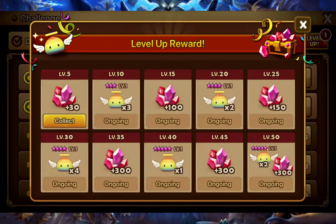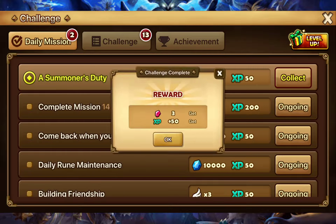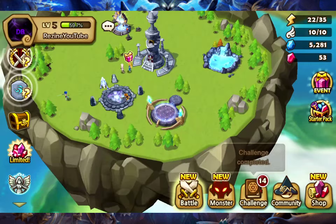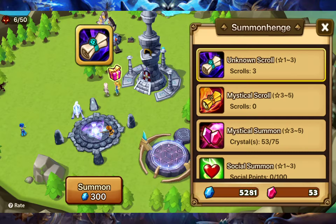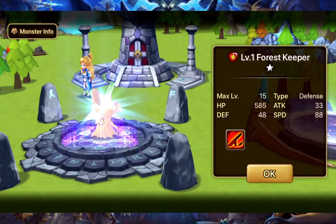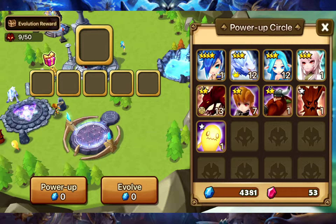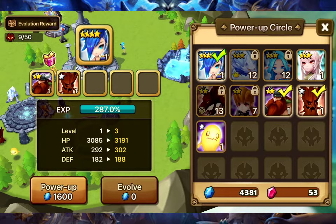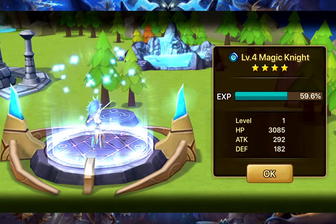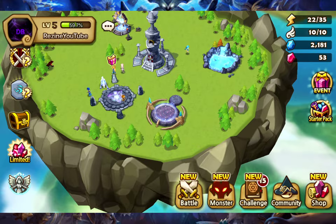I will be using crystals for summoning early game. Late game I probably won't, but until I feel like I'm transitioning to mid-ish game - where I'm doing TOA Hard and stuff like that - until then I'm not really going to be caring too much.